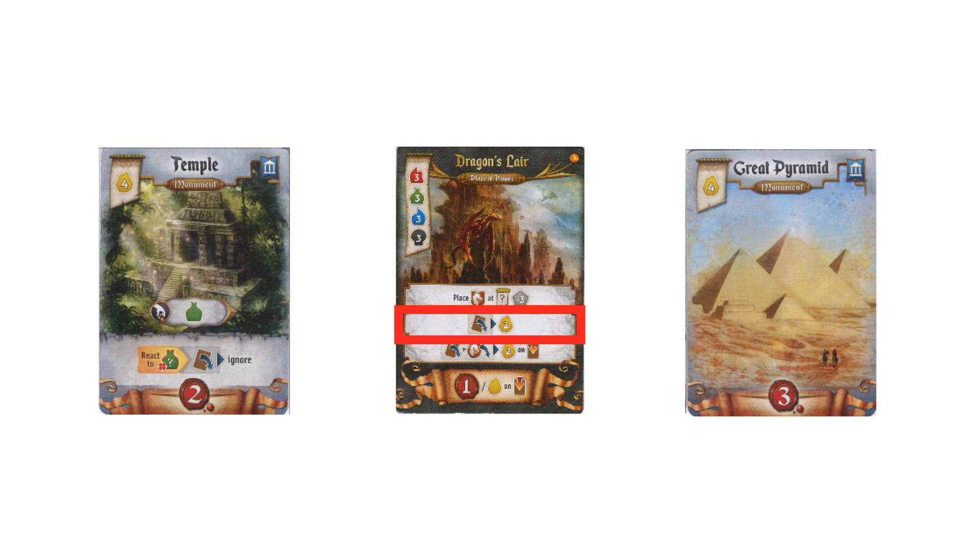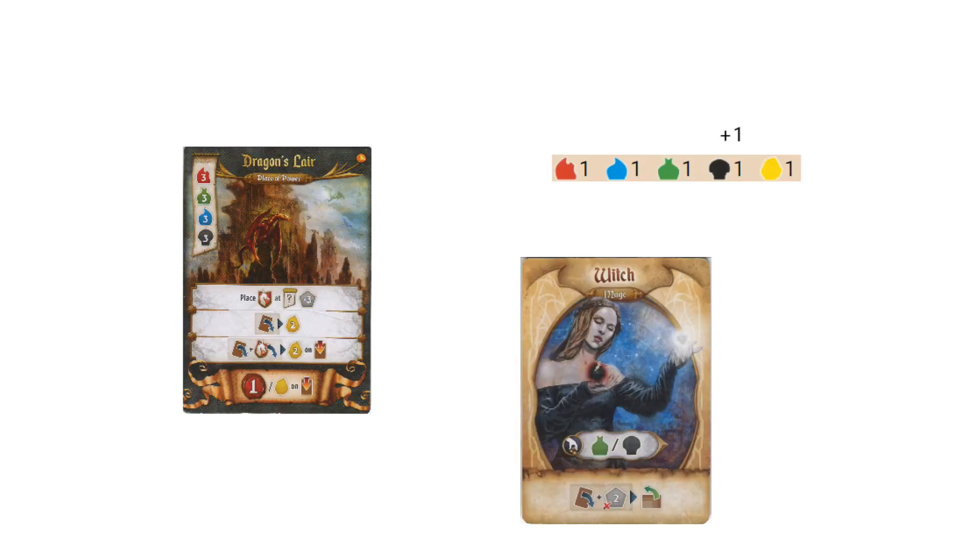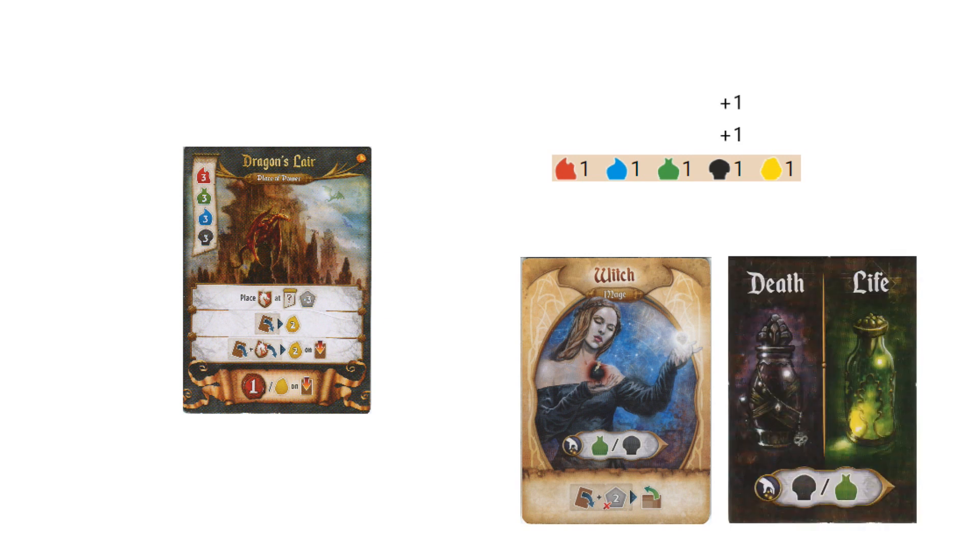The first and probably easiest way to win is with the Dragon's Lair. It's available for anyone to get in the first round and produces enough gold that you can win by just buying monuments. The quickest and most common way to get it in the first round is by starting with a Mage and Magic item that give a resource, and then discarding the three cards in your hand for resources. You will often be racing other players to buy the Dragon's Lair, so if you are the first player with the right Mage and Magic item, then in 99% of cases it will be yours.